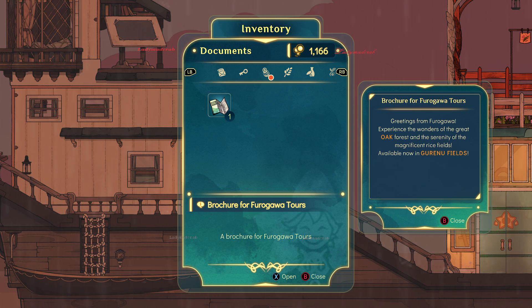We receive a brochure from Forugawa: 'Greetings from Forugawa — experience the wonders of the great old forest and the serenity of the more magnificent rice fields, available now in Garino Fields.'